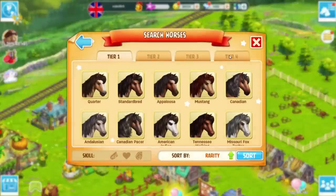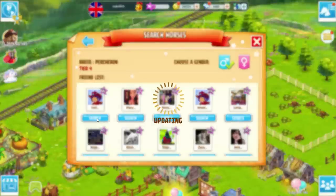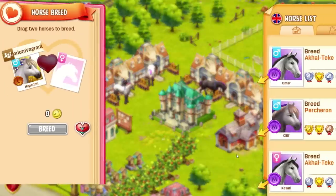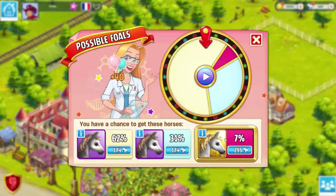There are two magical digital worlds in Horse Haven: the Apple Horse Haven world and the Android Horse Haven world. They are for some reason separate worlds. So if you have a friend who plays on their iPhone and you use your Android tablet, you cannot visit each other's stables. I don't know why this is, but there are just two systems set up.